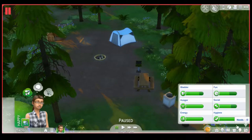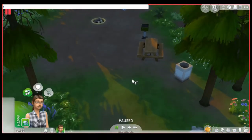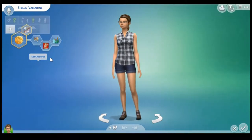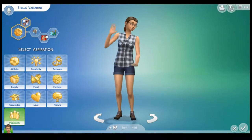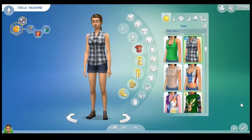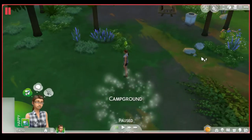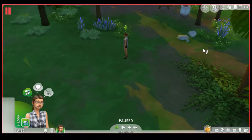Wait, wasn't there a new trait I wanted to show you guys? Let's enable testing cheats and try to edit her in CAS — we're not actually going to modify her, just want to show the new traits. But it turns out we can't actually change traits this way anymore. So we'll have to show you the new traits when we can — that's totally out of the question for now. Cheats disabled.